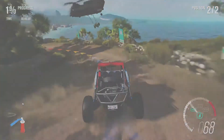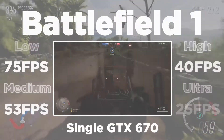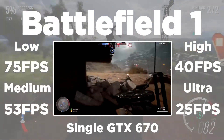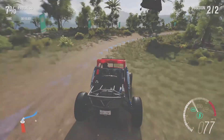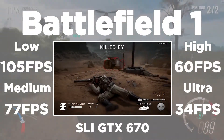For the next game, I will be testing Battlefield 1, where the single GTX 670 achieved 75 FPS on low settings, 53 on medium, 40 on high, and 25 FPS on ultra settings. The SLI 670s achieved 105 FPS on low settings, 77 on medium, 60 on high, and 34 FPS on ultra settings.